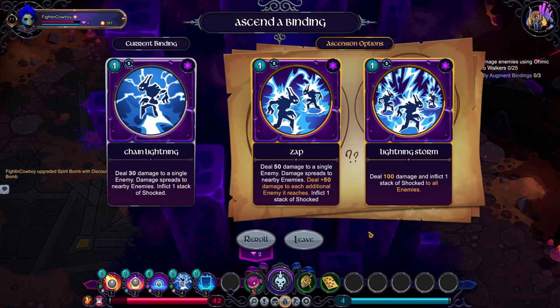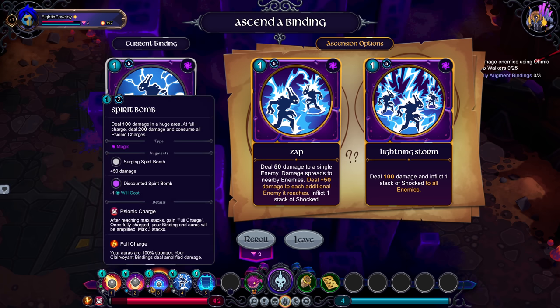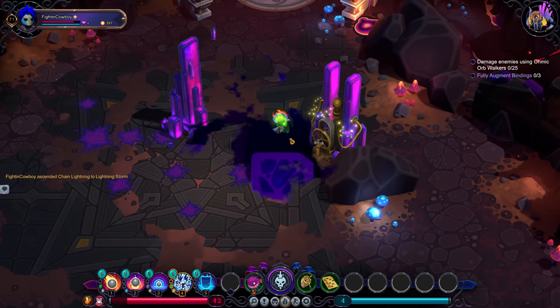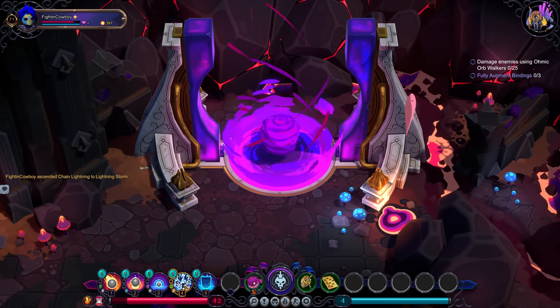Here we go — a chain lightning evolution. I haven't gotten all the evolutions on stuff like this yet. Option one: 50 damage to a single enemy, damage spread, snare by enemy, deal 50 plus damage to each additional enemy it reaches. Or deal 100 damage and one stack of shocked to all enemies. On an ideal scenario hitting multiple enemies with the spread we're probably going to hit 50, 100, 150, 200 damage. A flat 100 magic damage and shock to all could also be quite nice. These are both really nice — I'm so torn on this.